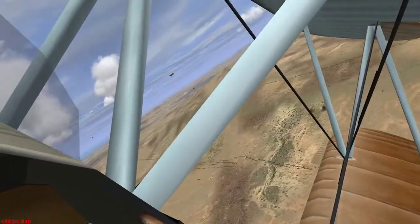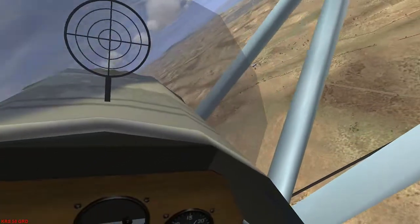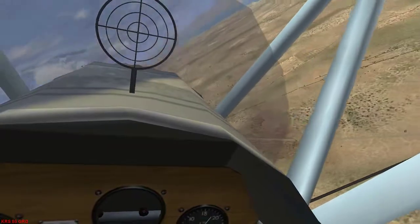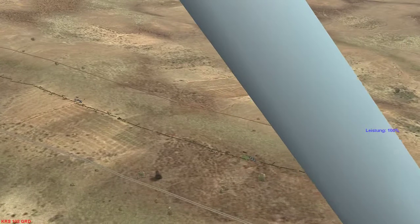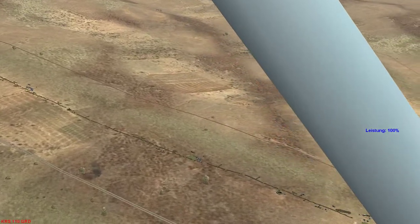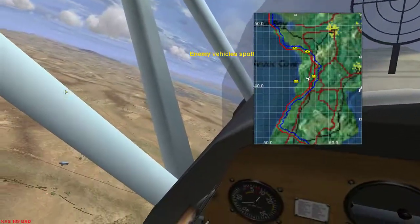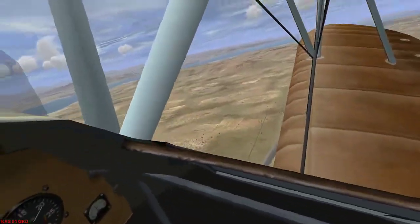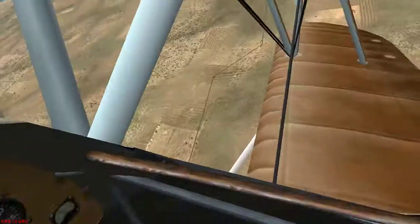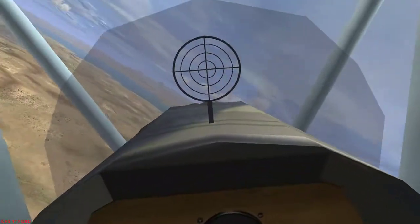I'm just gonna nuke that one. We have a 50kg bomb — very strong. Let's get to it. Where is it? I'm gonna dive right in there. Let's look again at the map. Here I'm going to dive in. There it is — this must be the kitchen.